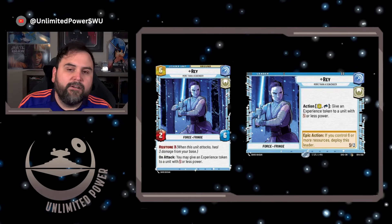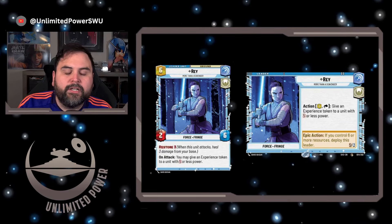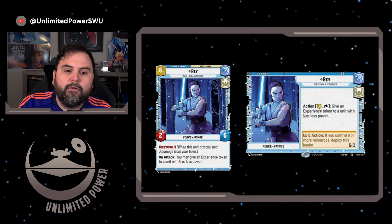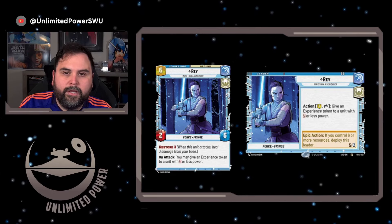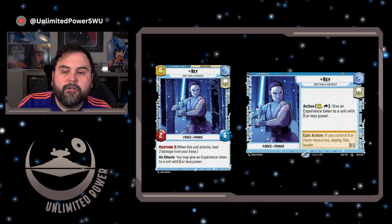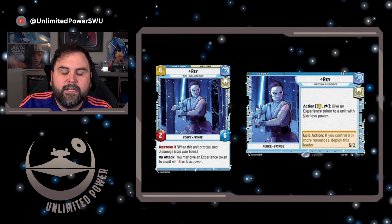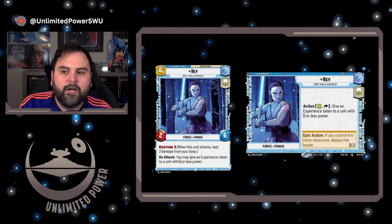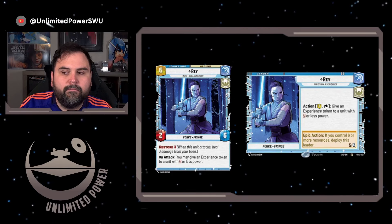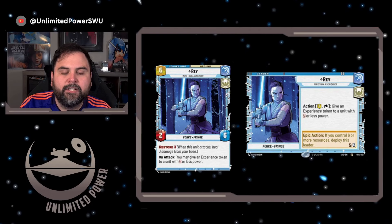Let's begin by looking at Rey as a leader and leader unit and see what she brings to the table. As a leader, Rey has an action where you exhaust her and pay one resource to give an experience token to a unit with two or less power. So as long as the unit has two or less power, you can put an experience token and raise it up to three. Power can vary based on upgrades and abilities, so be mindful of the cards and their printed cost. Cards like Grit may change certain things about the card's power, or once you equip a card with a certain upgrade, it may change it, making it immune from Rey.